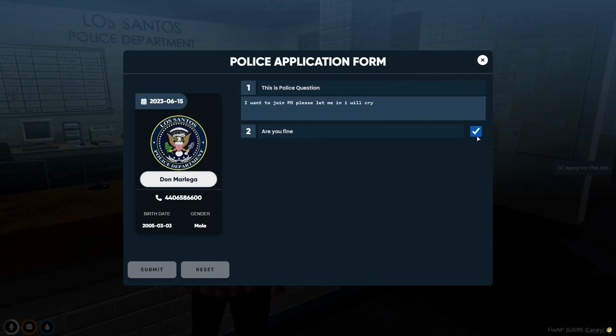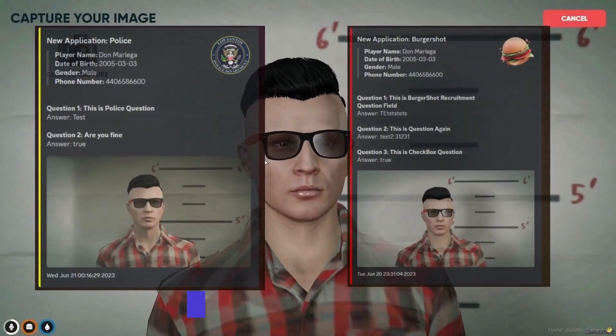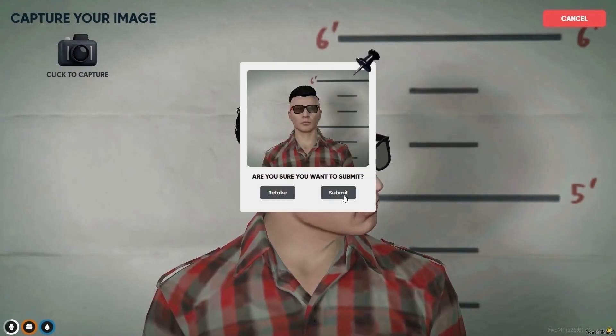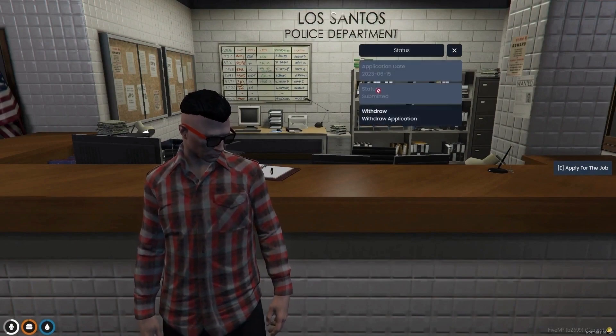After submitting their application, players will be redirected to the photo studio to capture and submit their photo along with their application. Discord webhooks can be used to log players' submitted forms under the application status.